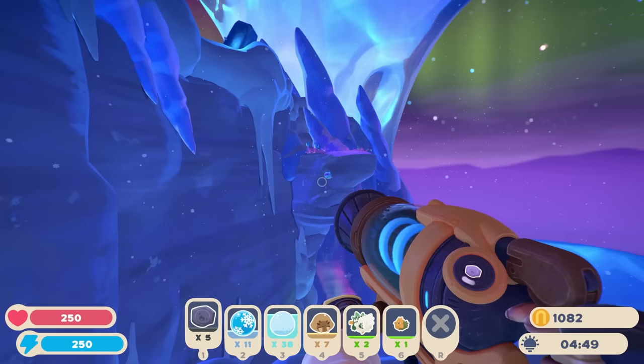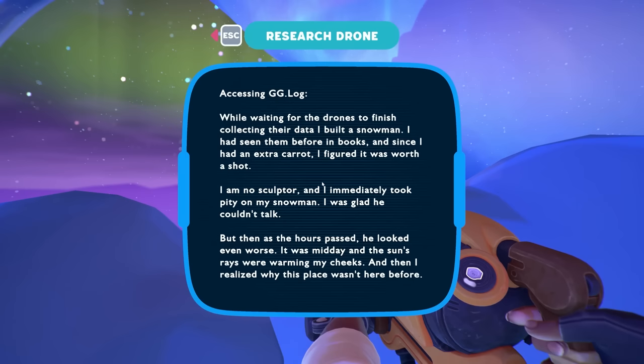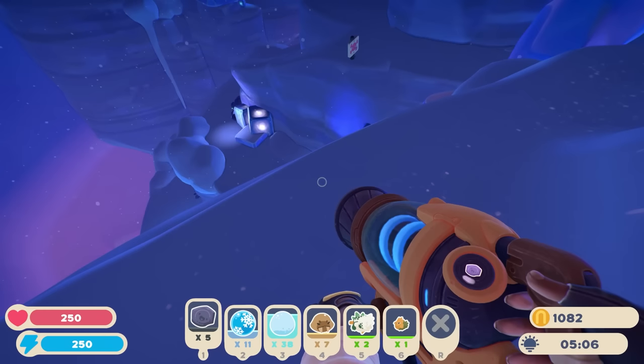That must be a crystal slime — he just didn't have spikes loaded in. Oh what's this — what is that? It's a giant ice shard. 'While waiting for the drones to finish collecting their data, I built a snowman. I had seen them before in books and figured it was worth a shot. I'm no sculptor and I immediately took pity on my snowman. It was midday and the sun's rays were warming my cheeks and then I realized why this place wasn't here before.' It melted. Interesting.